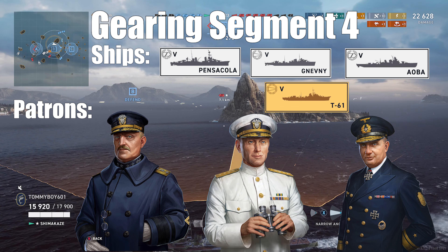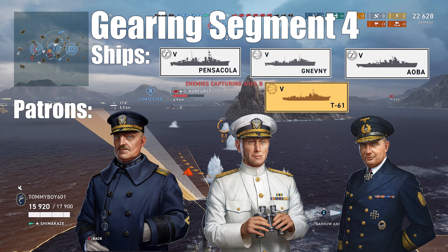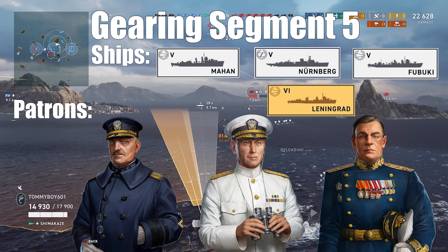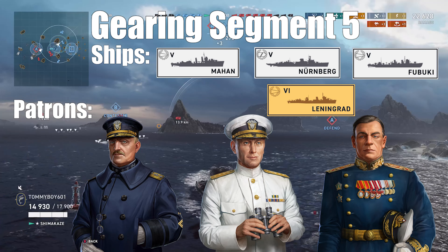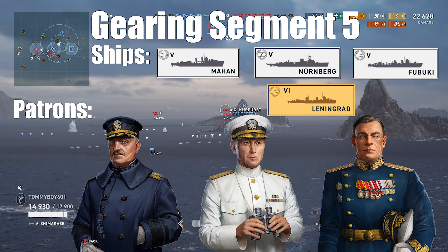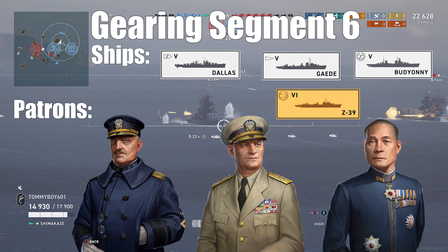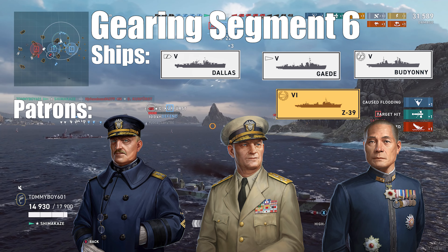For segment four, you'll need a rank seven Albert Gleaves, Norman Scott, and Eric Bay, with the fleet consisting of Pensacola, Ganevi, Aoba, and T-61. The trials will be Pensacola, Aoba, any tier six ship, and T-61. For segment five, you will need a rank eight Albert Gleaves, Norman Scott, or Nikolai Kuznetsov, with a fleet of the Mahan, the Nuremberg, the Fubuki, or the Leningrad, and the trials will be in the Mahan, the Nuremberg, any tier six ship, and the Leningrad. On to segment six: you'll need a rank nine Albert Gleaves, Arleigh Burke, or Makawa, with a fleet of the Dallas, Gaide, Budione, or the Z-39, with the trials taking place in the Dallas, Budione, any tier six ship, and the Z-39.